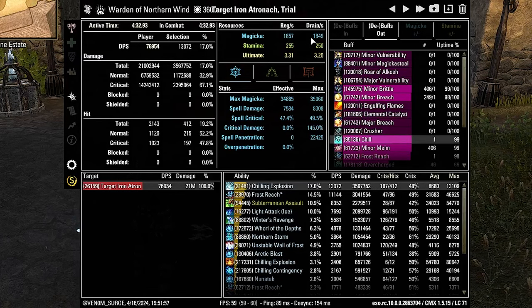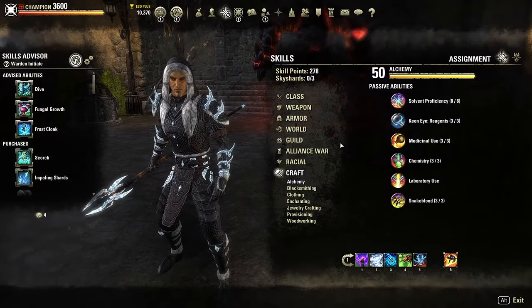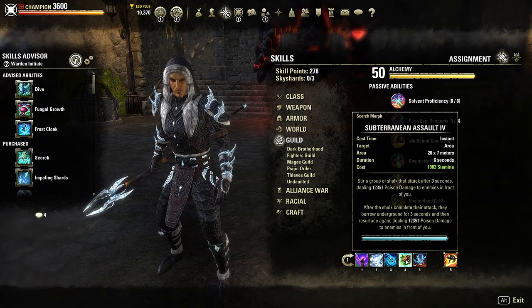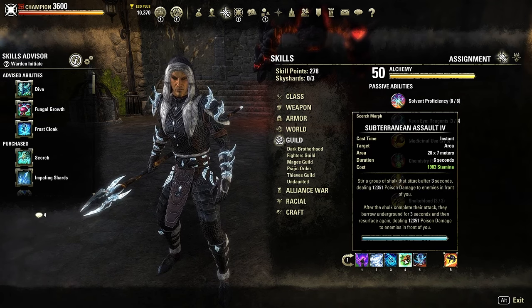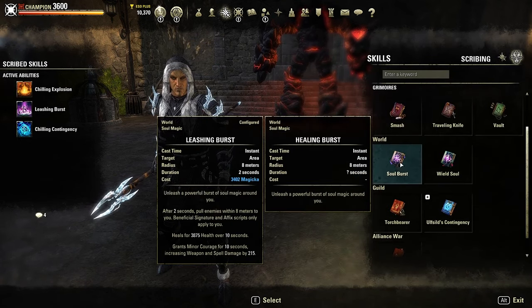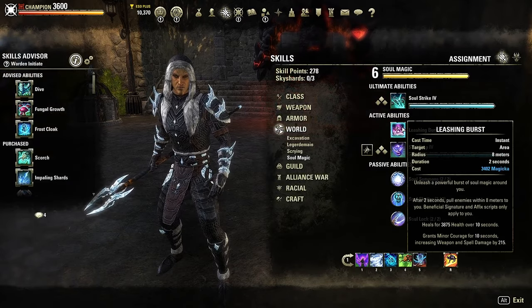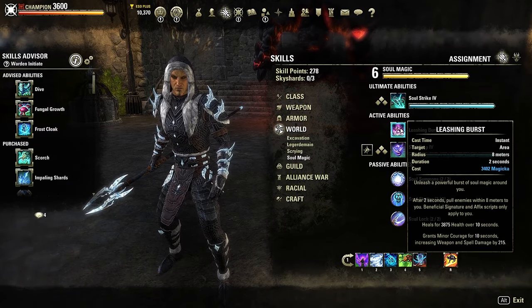With this setup we are just barely able to sustain. Now if you choose to play Breton, which may sustain better, you could throw in a third scribed skill to replace Subterranean Assault. It will be a DPS loss since Subterranean Assault does so much. But if you go into the Soul Magic line and take Soul Burst, select pull, sage's remedy, and courage — combining these together creates Leashing Burst, costing 3400 magicka.